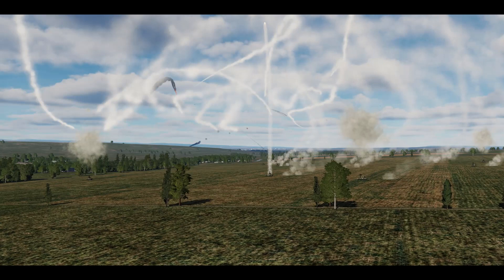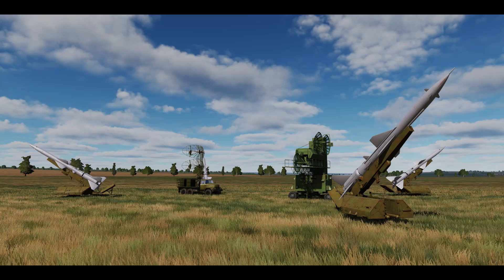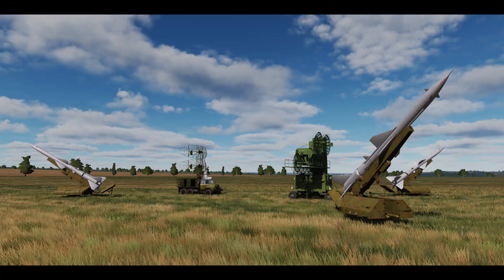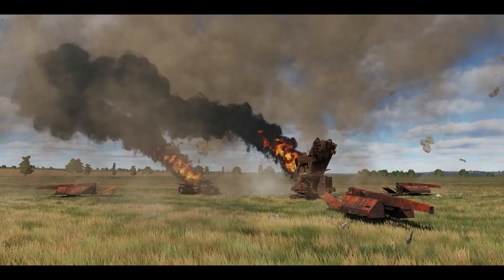But when I see air defenses in DCS, they oftentimes look like this. This SAM system is all by itself, out in the open and constantly broadcasting its position to the world. When it's like this, it's easy prey and it's more like a ranged target than an active opponent. So what can DCS mission designers do to make it more realistic and challenging? We'll answer that question in this video.